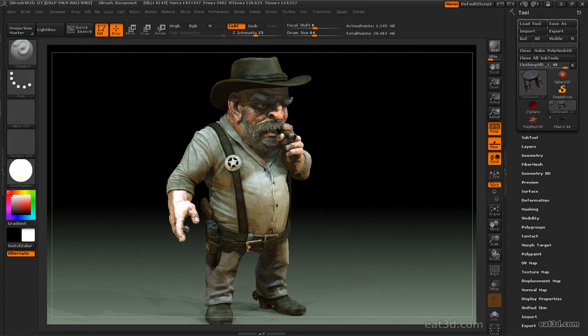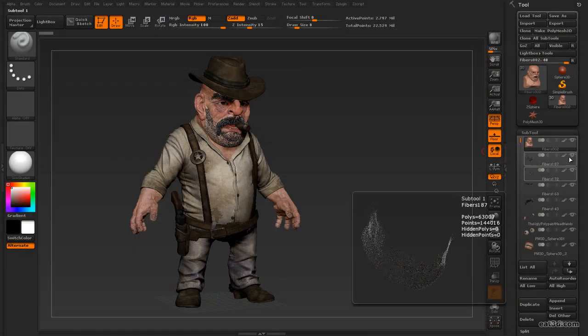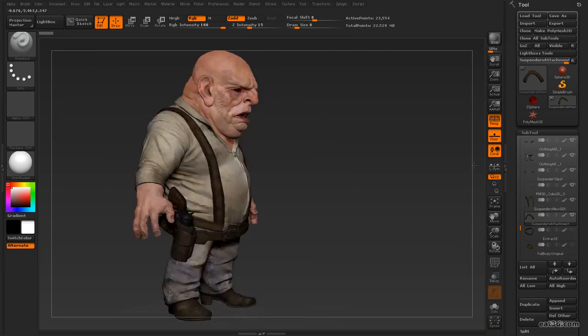Leaving off from our last series, where we created a high-res sculpt of our cowboy, our task at hand is to now produce a low-poly version of our character for use as a game res asset. After getting our high-res sculpt organized and ready for rebuilding, we're going to attack our sculpt with a number of retopologizing methods.